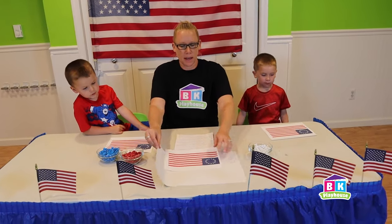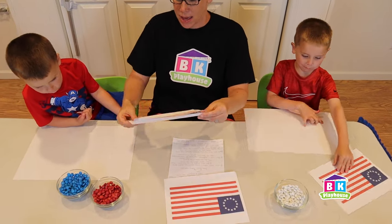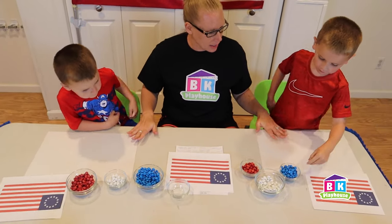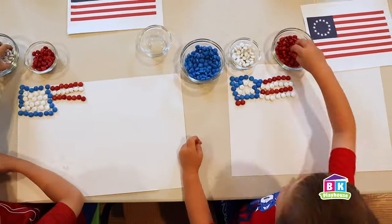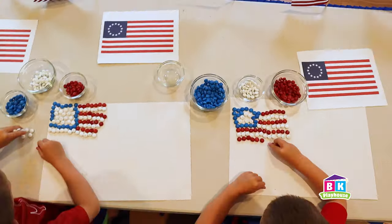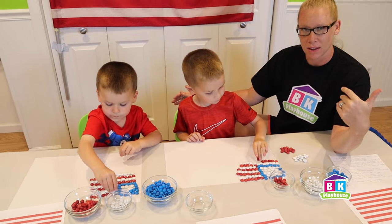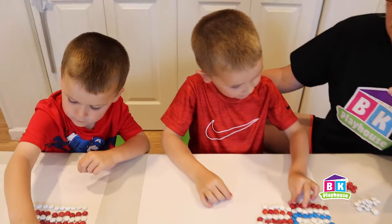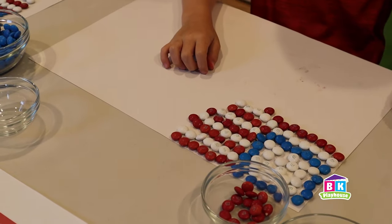So I'm going to give you guys each a little placemat. This is going to be what you use to make your flag on. You have a little example up top of what we want it to look like. Go ahead and design these in the shape of that flag right there. These are coming out amazing. The point of this activity is to show the significance of each color — the colors and the shapes on flags are significant. They're symbols. They represent things about each country.